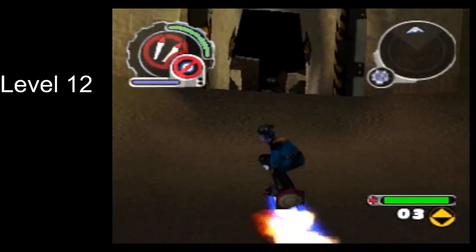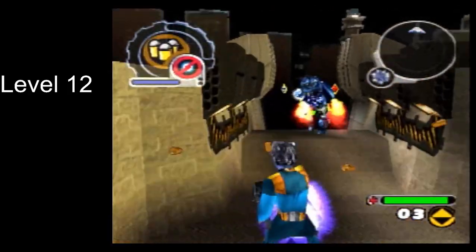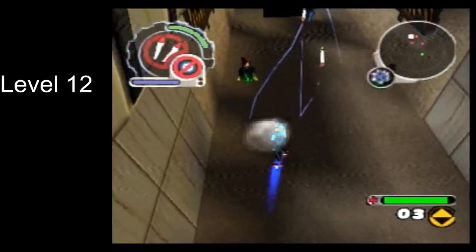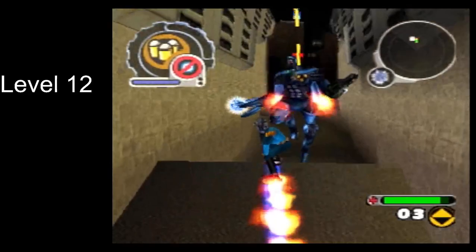The key to this boss, much more than any other boss, is to get used to knowing when your rockets will connect and when they won't. If we use our ammo optimally, we can kill the boss very early, before it gets to its first little arena section.